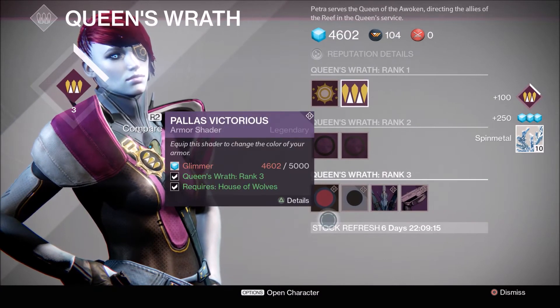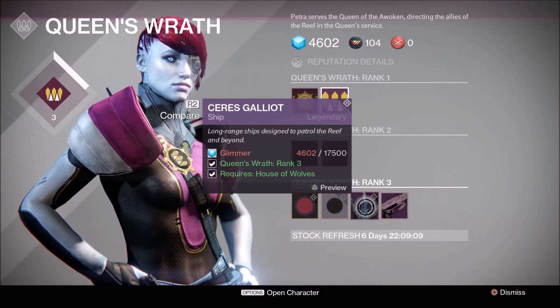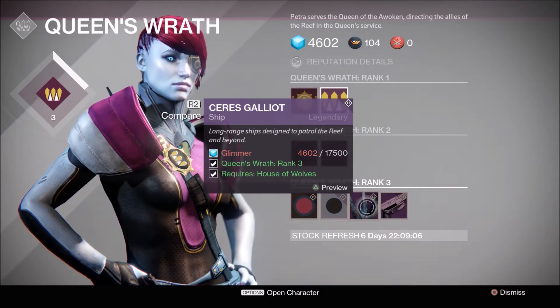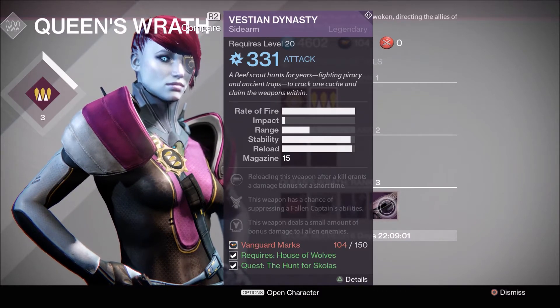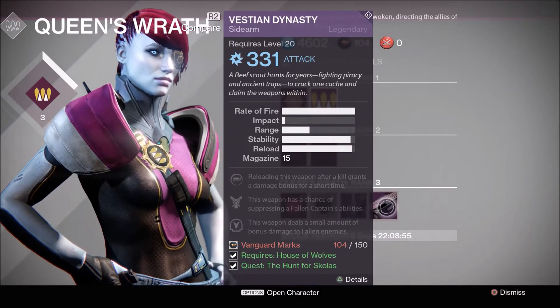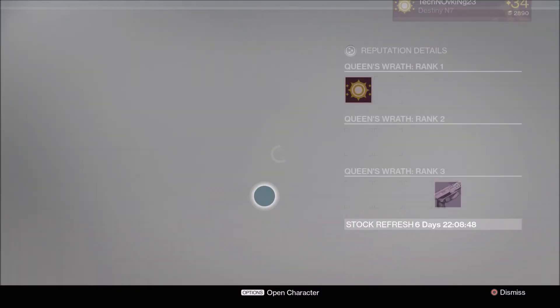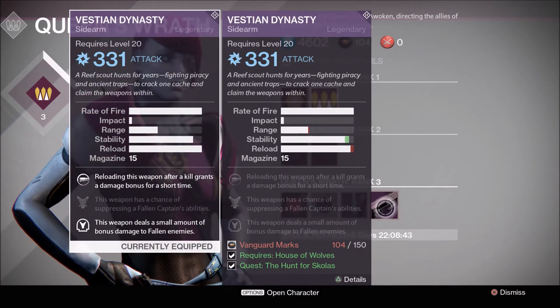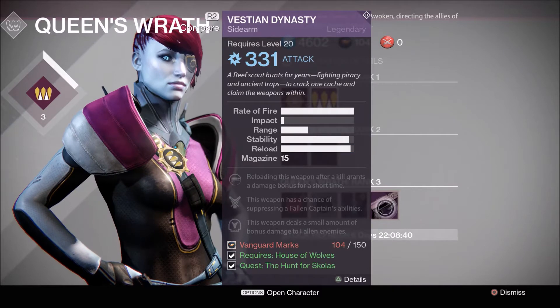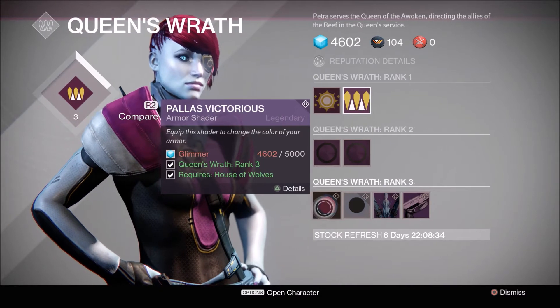Now we are rank three. You can see here we got a couple of different shaders that we can get, and we can get the Queen's ship — 17,500 glimmer, that's going to be a lot of farming. You also have another Vestian Dynasty. Let me equip this to see if there's any difference, since I already have the Vestian Dynasty from doing the quests. It doesn't look like there's any difference — maybe you'd purchase it again if you accidentally deleted it, especially since it costs 150 Vanguard marks.